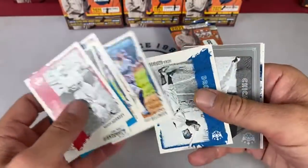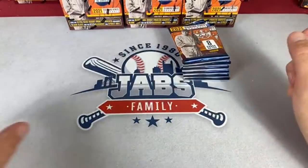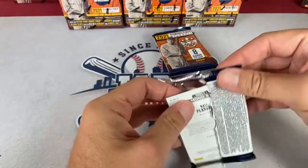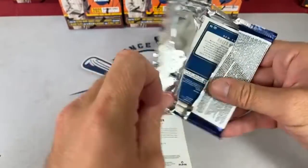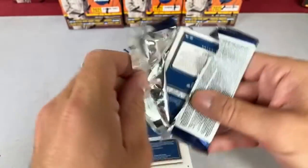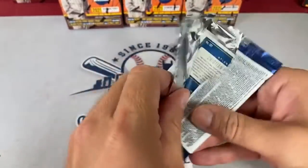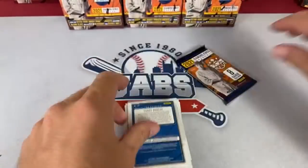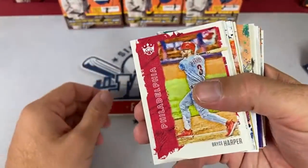There's a Bobby Dalbeck rookie card. Harris asks if I can show his teams — looking quickly, I see he has the Indians. As for the downtown insert — yes, the first box had a Joey Bart downtown card, a nice one for the Giants team. Here we go with the next stack.